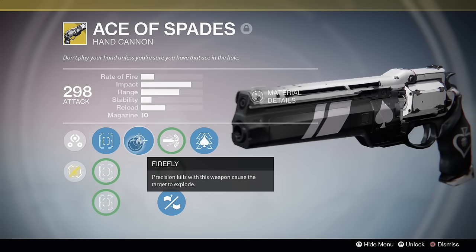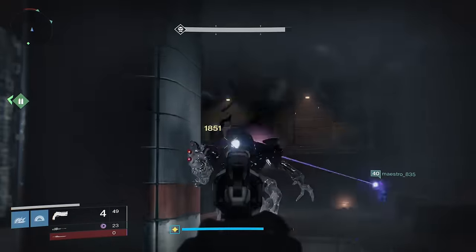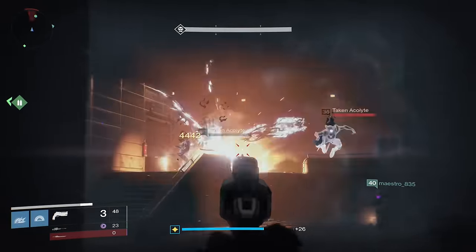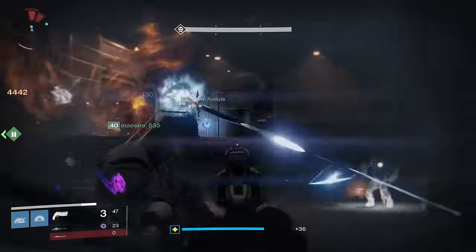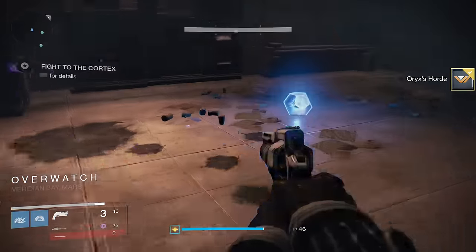The next perk is a hand cannon favorite: Firefly. Precision kills will cause your target to explode. If you enjoyed using Fatebringer, Ace of Spades will feel right at home due to this. It makes short work of Taken Scion Flayers, and it's probably one of the best perks to have on weapons in The Taken King due to enemies spawning in tight groups out of Blights.